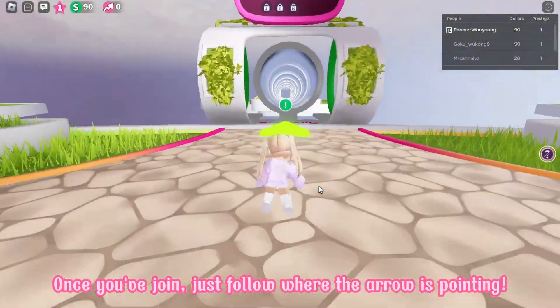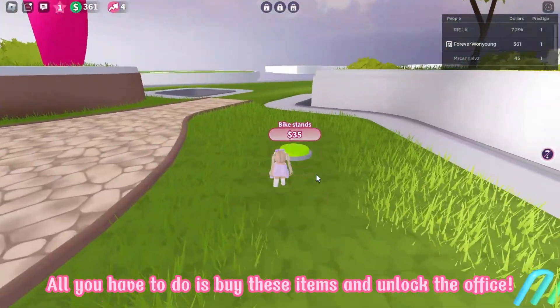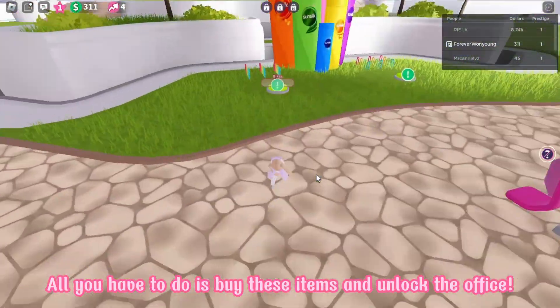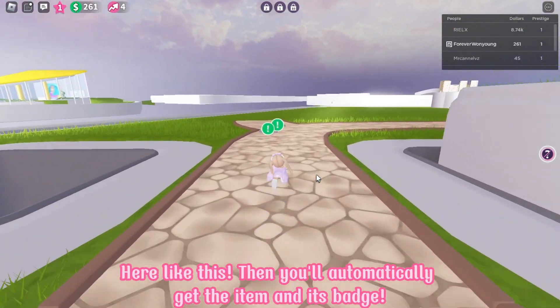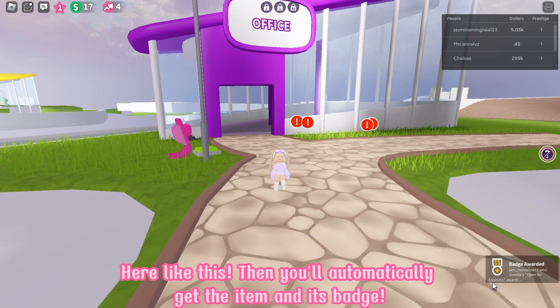Once you've joined, just follow where the arrow is pointing. All you have to do is buy these items and unlock the office — here, like this. Then you'll automatically get the item and its badge.